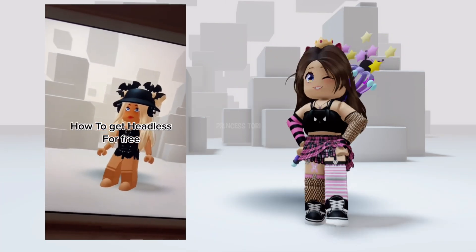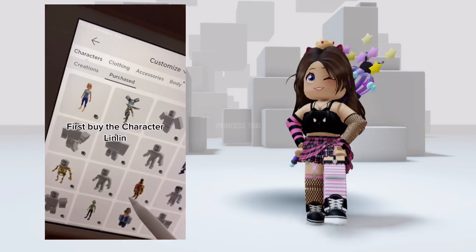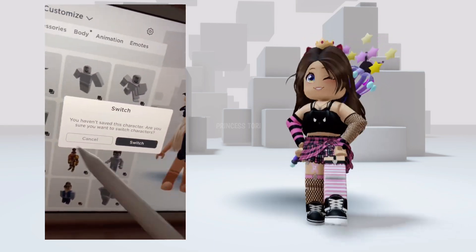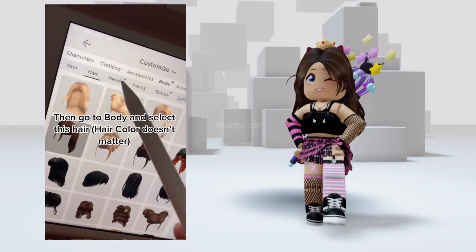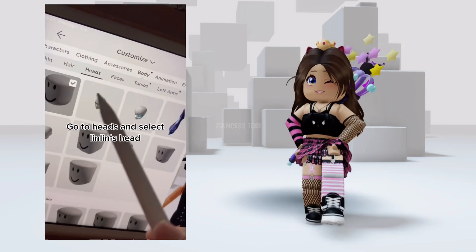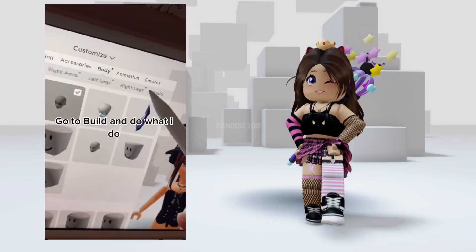How to get headless for free: first, buy the character LinLin, then go to body and select this hair — hair color doesn't matter. Go to heads and select LinLin's head. Go to build and do what I do.